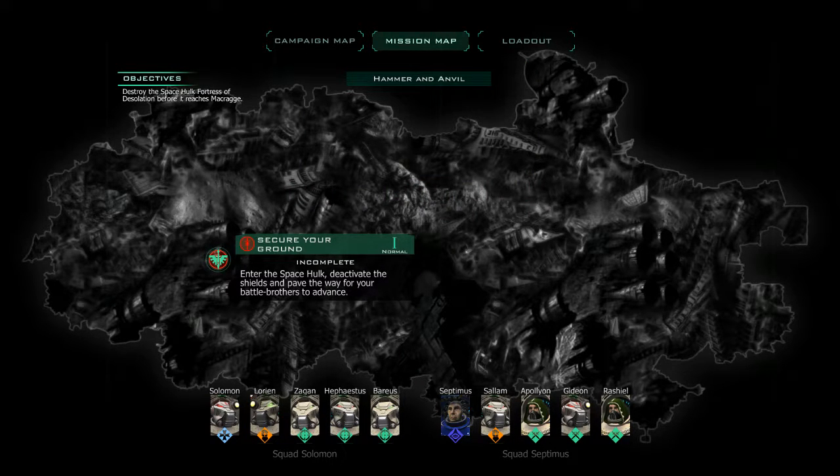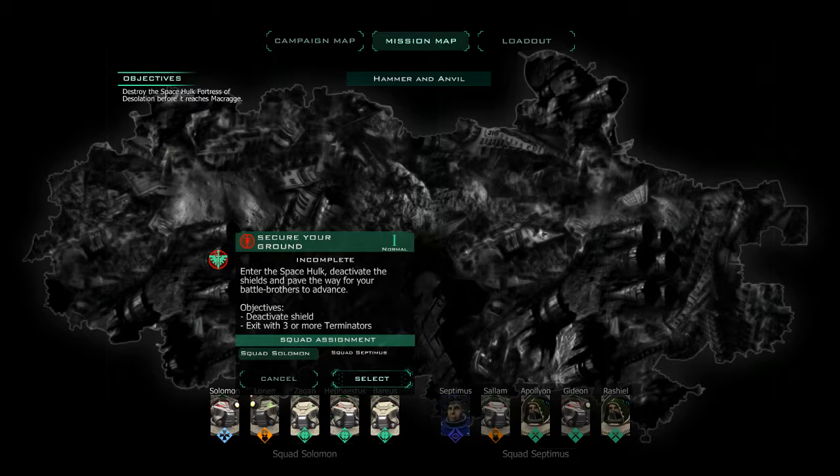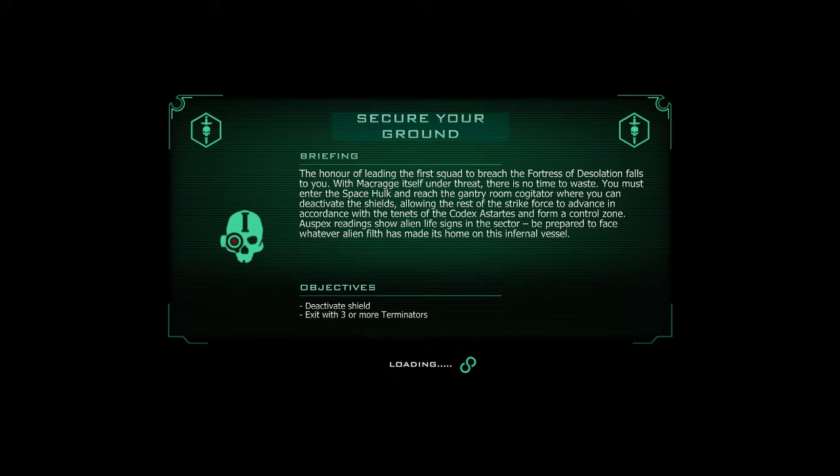So we got our first mission. It's on normal. Enter the Space Hulk to activate the shields and pave the way for your battle brothers to advance. Hopefully this goes a lot smoother. I don't want to show two episodes of the same mission in a row. The honor of leading the first squad into the breach of Disoscillation falls to you, with Mekirid itself under threat. There is no time to waste. You must enter the Space Hulk and reach the Gantry Room, where you can deactivate the shields, allowing the rest of the strike force to advance in accordance with the tenants of the Codex Astartes, and form a control zone. Auspex readings show alien life signs in the sector. Prepare to face whatever alien filth has made its home on this infernal vessel. Accept your orders.